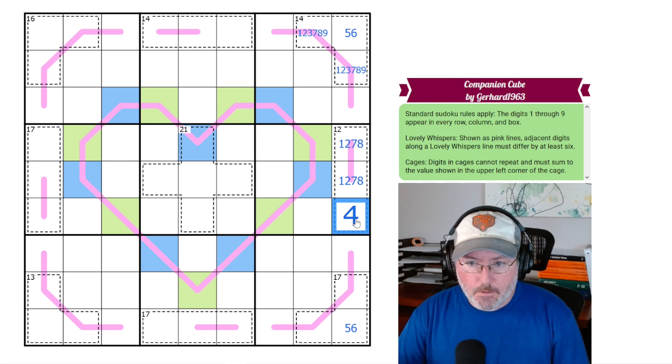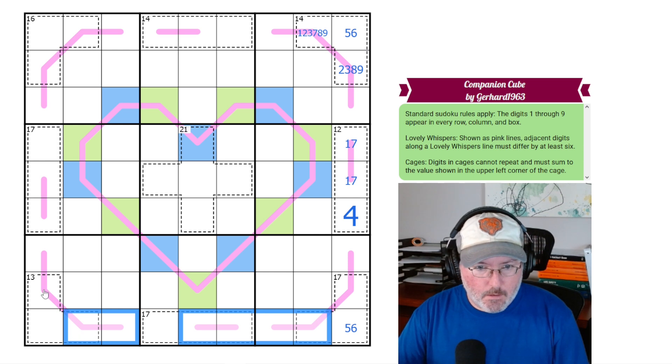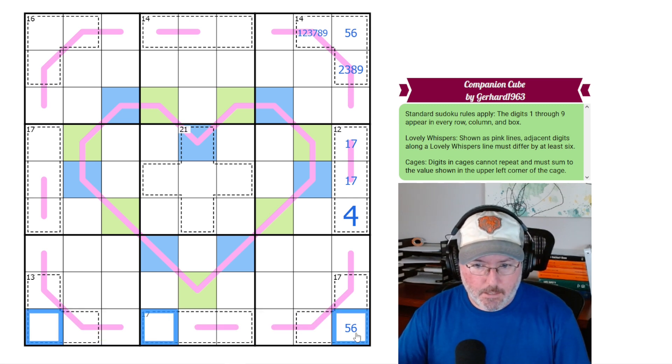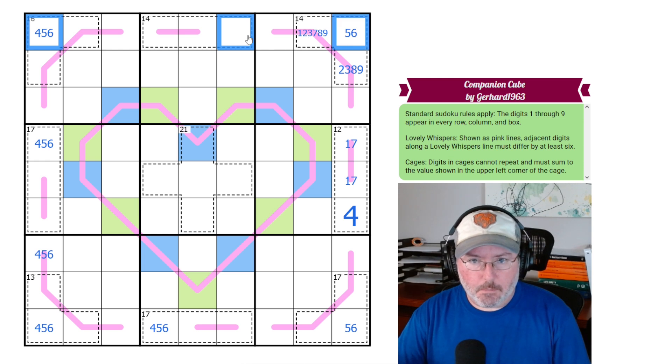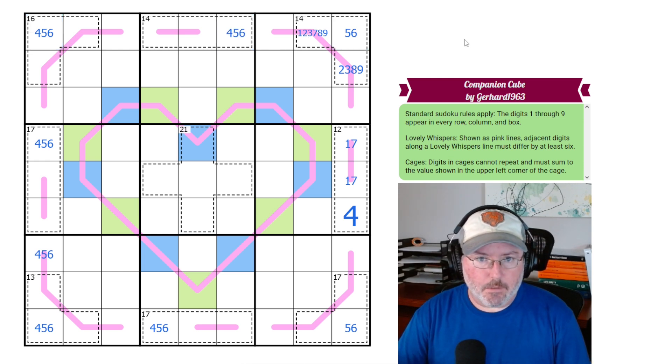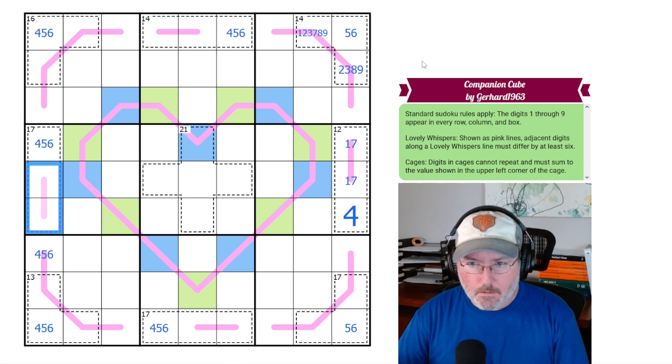Now if we know this is a 4, the only way to make this cage work is if we have a 7 and 1 pair, which equals 8, and therefore the 4 gets you to 12. We can do the exact same thing for all of these similar cages — we've got high and low, high and low, high and low, that's all three sets. So the remaining digits must all be mids: 4, 5, 6. Let's put those in and see what happens, because now that we've essentially assigned digits to some of these cages, we might be able to get much further reductions.